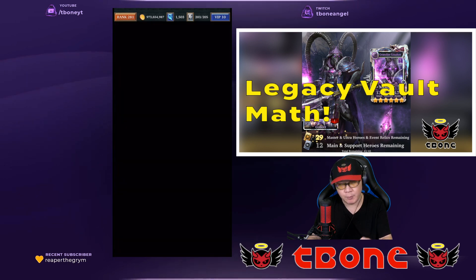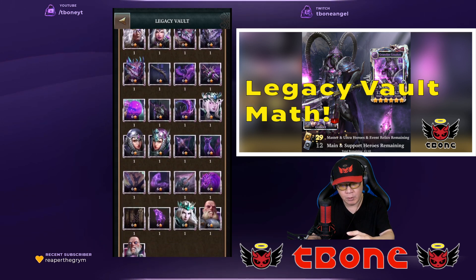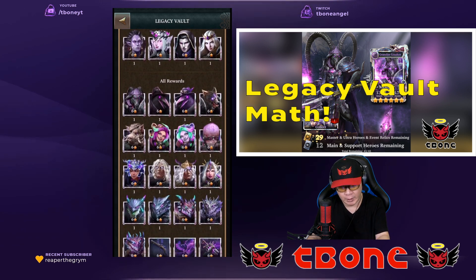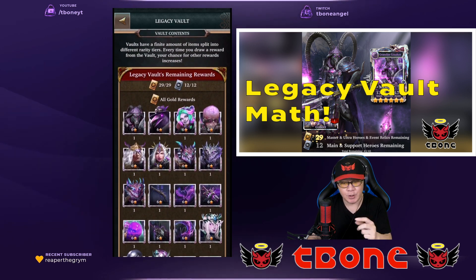If you take a look at the pricing structure, it doesn't say anything in the information here, but it does tell you all the content that's in here. It's just the event cards and the relics for that particular event and there's nothing else. There's no evolution coins, no keys or anything like that. And as such, there is only a total of 41 cards to draw from.